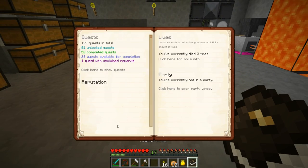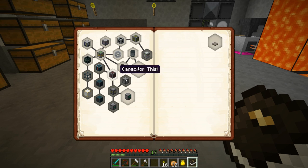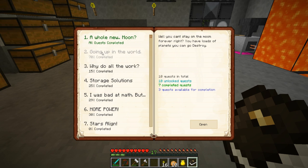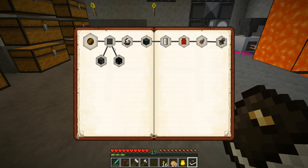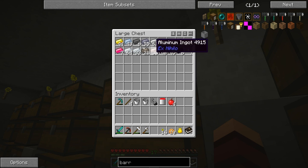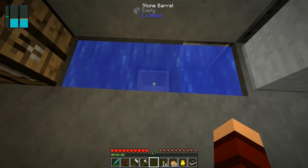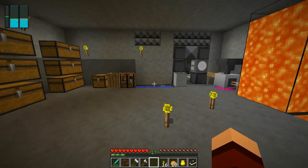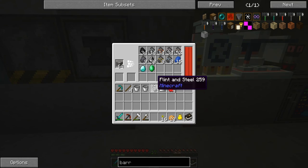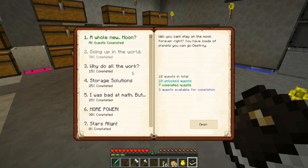Let's pop into our quest book real quick. We've been working a lot with the power stuff and there's still more to get into, but I want to look at some of the other quests. I just need to get a ridiculous amount of resources - we're doing pretty decent. I did take care of some ingots, and I may at some point make another sieve or an auto obsidian generator. Not really worried about that right now.